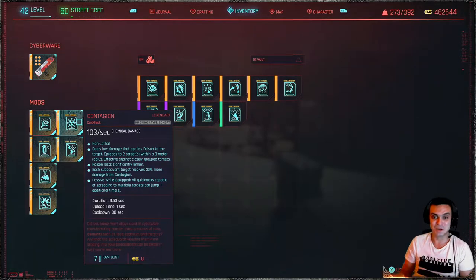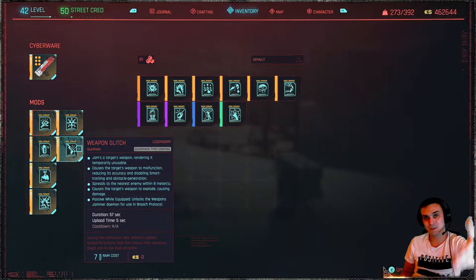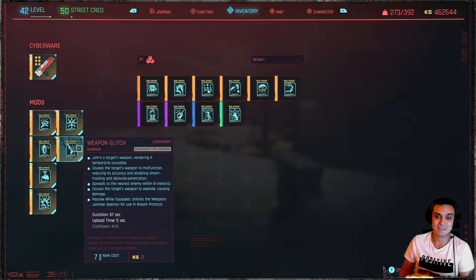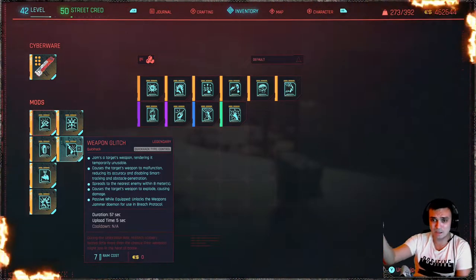Weapon Glitch is really fun — I love it because of the daemon. I don't usually use it in combat, but the Weapon Jammer daemon is really good. It works the same as the blind thing: if they spot you and try to shoot, their weapon glitches out so you have additional time to sneak away. It causes the weapon to malfunction, reducing accuracy and disabling smart tracking. It spreads to the nearest target and can cause weapons to explode.